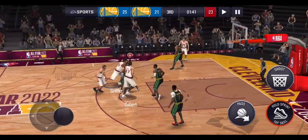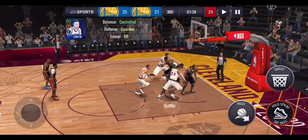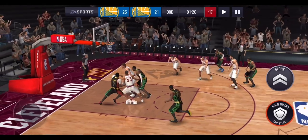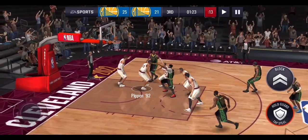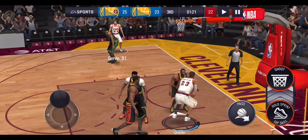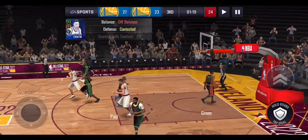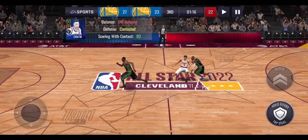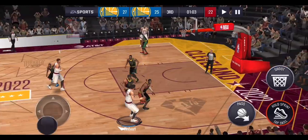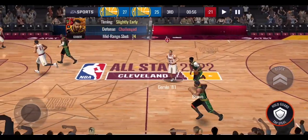Chris Paul has 110 layup — absolutely ridiculous. Let's find Blake Griffin for an easy bucket but he misses, picks up the rebound, misses again, picks up the rebound again, and misses a third time — I thought that was going to go in. The 10 million coin squad might shine here. Bam Adebayo gets the rebound and finishes the shot. His layups are 108 — really good. Blake Griffin makes a challenged shot, keeping us up by four.